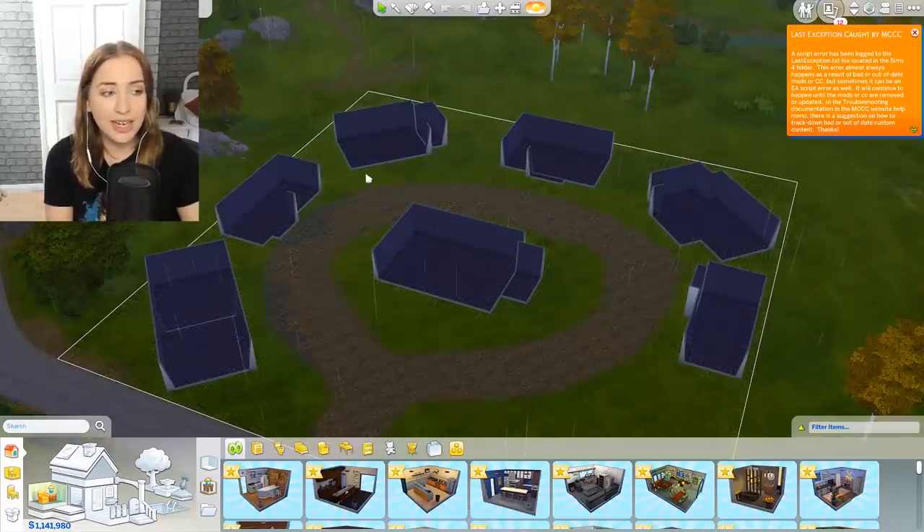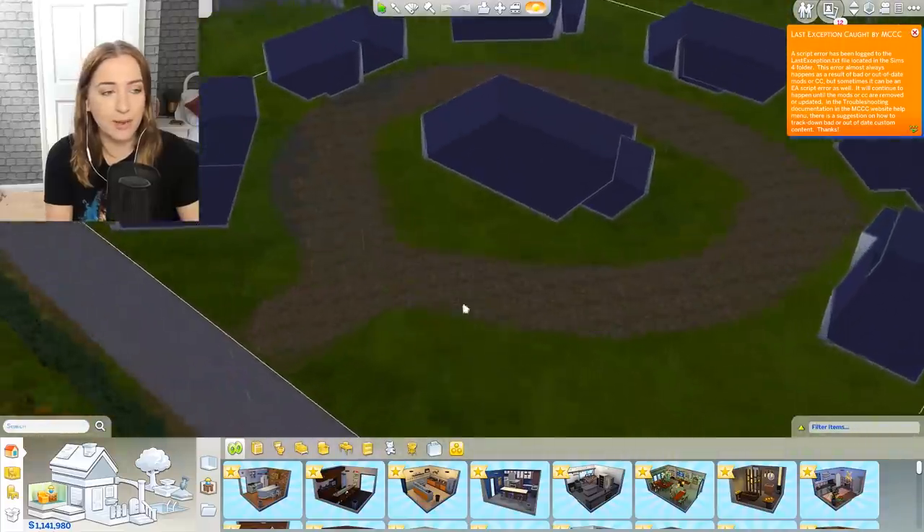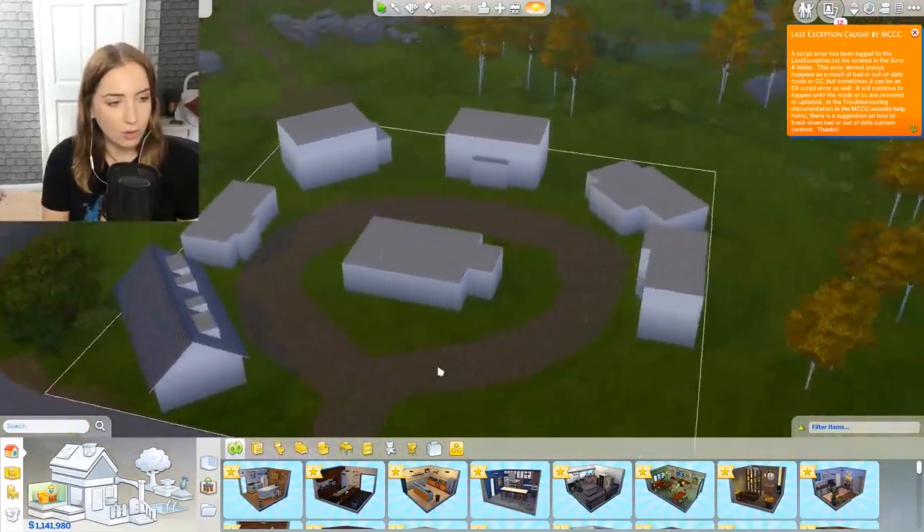Hello everybody, welcome back to my channel and welcome back to another episode of my new let's build series. You were all really nice about that one and gave me a lot of really good comments, so thank you very much. You gave me some good advice too, such as if you press the G key I can remove that horrible green thing when I'm doing terrain manipulation.